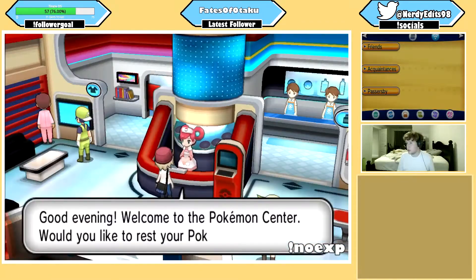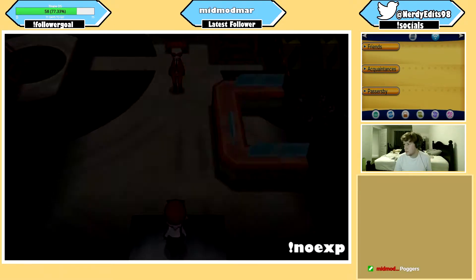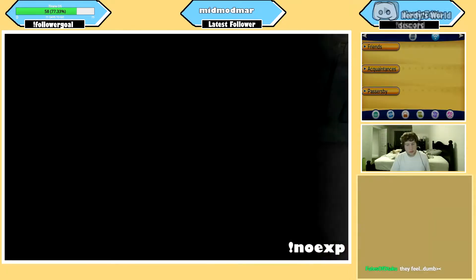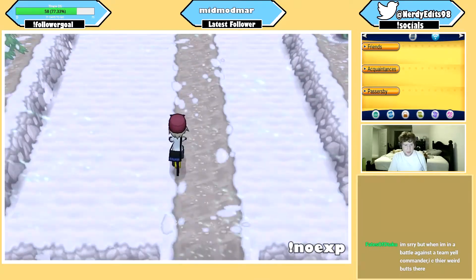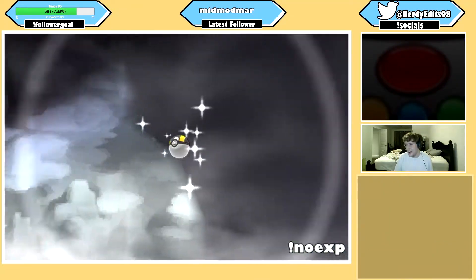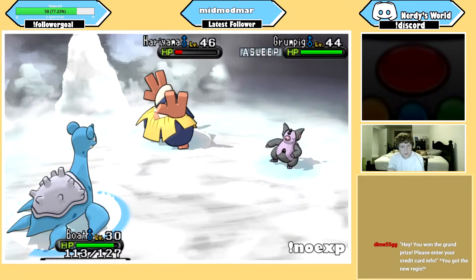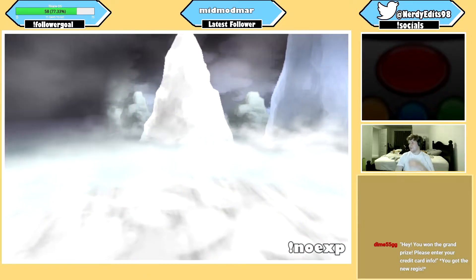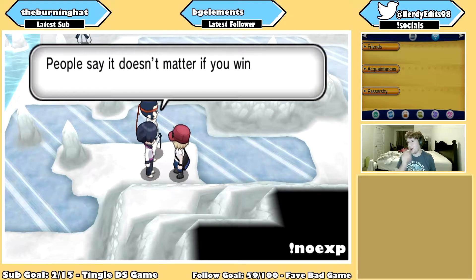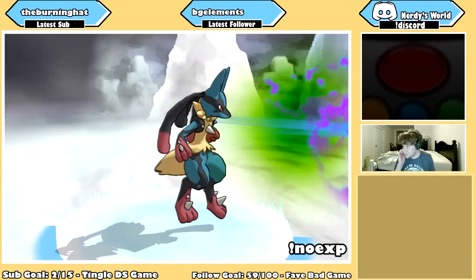Despite how easy the last few legs were, this is where the challenge really starts to kick in. The Pokeball Factory wasn't too terrible though, and I managed to make it through pretty quickly. I passed through Route 15 and arrived in Dendemille Town. After stocking up on healing items, I went north to the Frost Cavern where I caught a Piloswine, Jynx, and a Beartic. All three are pretty decent attackers, so I was confident they would carry me through this next section. However, I started to doubt their strength when I got my ass handed to me by a double battle later in the cave. After dusting myself off, I dove back in and came out victorious with just one Pokemon remaining.